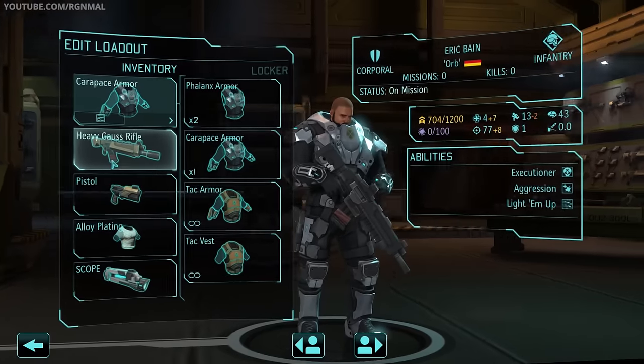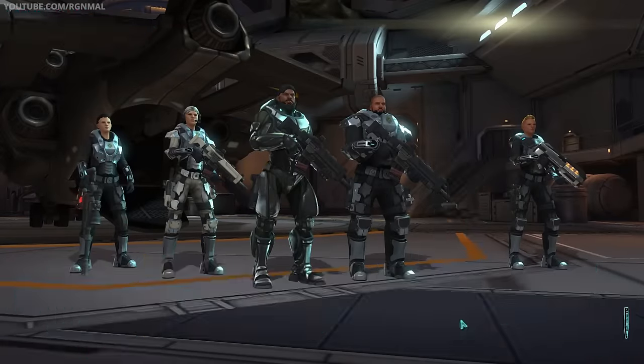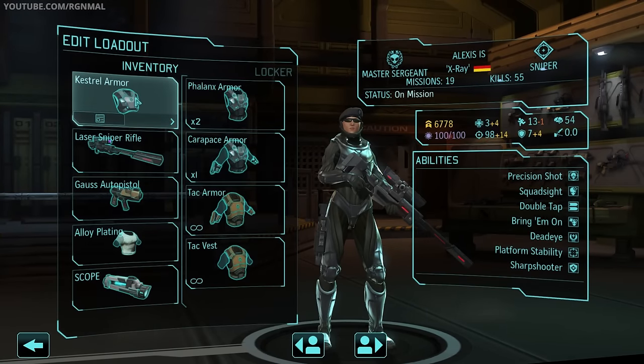Next we've got Eric Orb Bane, one of our infantrymen. Carapace Armor, heavy Gauss rifle, pistol sidearm, alloy plating, and a scope. Our second sniper is Alex: Kestrel Armor, laser sniper rifle, auto pistol, alloy plating, and a scope.